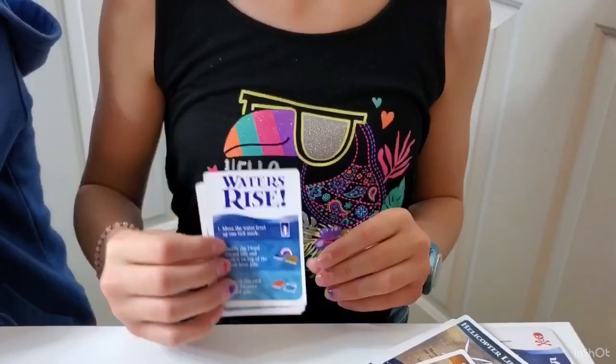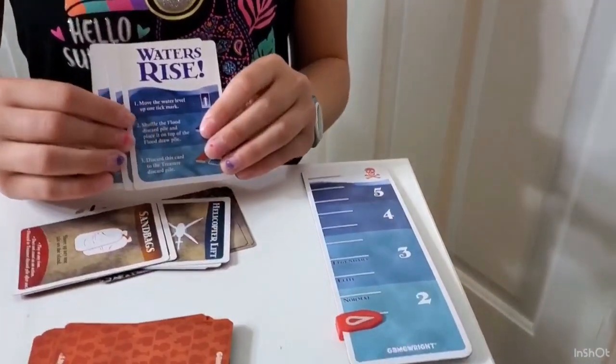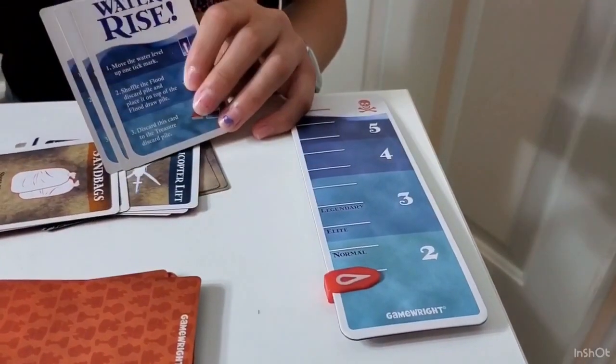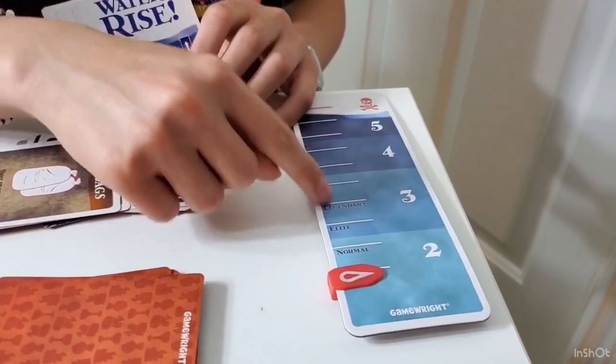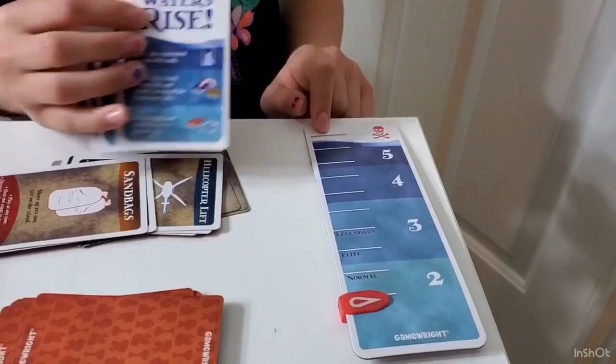There's also water rises cards. If you pick up a water rises card, it moves the flood level up one. Every time you pick one up, it goes up, and if you get to the top, it's game over.